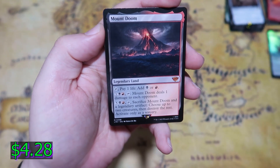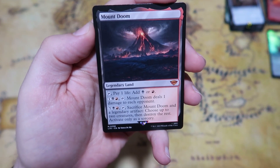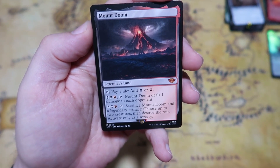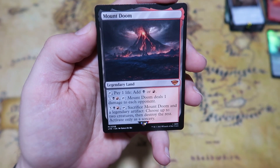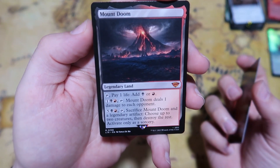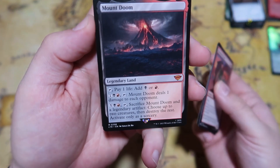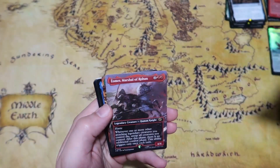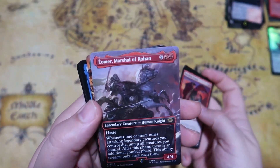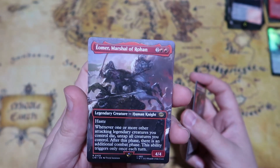First mythic here — we get Mount Doom. You can pay one and tap it paying one life to add black or red, or tap one black one red and tap it to deal one damage to each opponent, or pay five — a black and a red — and tap it to sacrifice Mount Doom and a legendary artifact, choose up to two creatures and destroy the rest, activate only as a sorcery. Really cool card and really cool flavor, obviously with the destroying of an artifact, and then only Sam and Frodo survive.